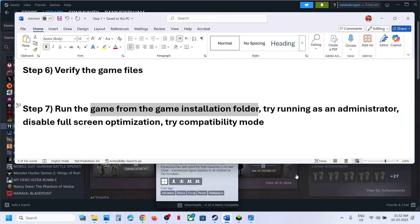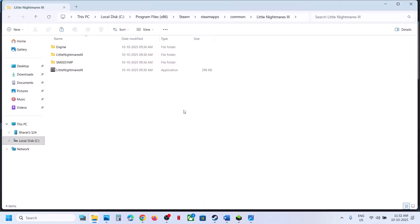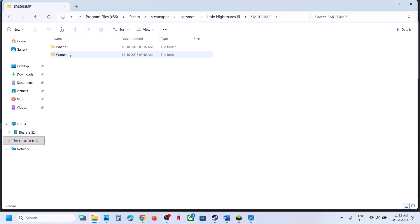Still not working? Try running the game from the game installation folder. Instead of launching from Steam, right-click the game, go to Manage > Browse Local Files, then double-click to launch the game from there and check. If that does not work, right-click and click Run as Administrator, then check.